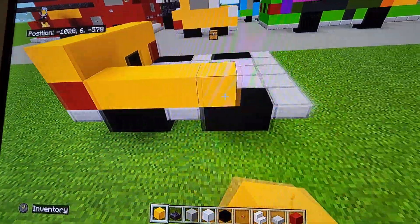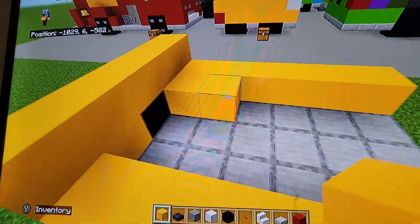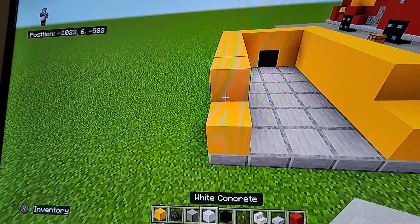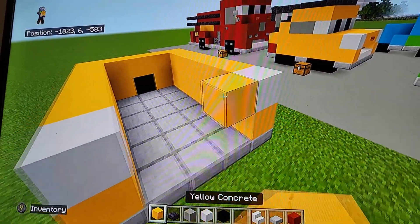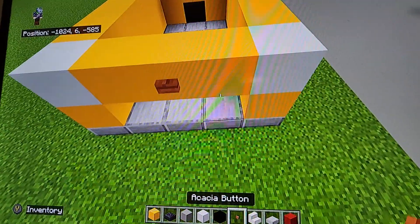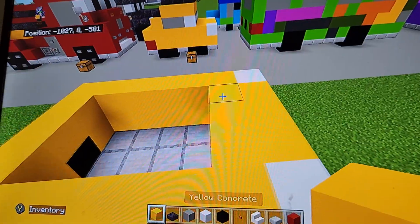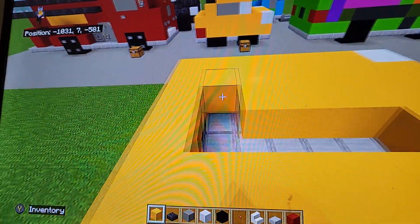On the sides just above the wheels, do yellow concrete, then another row of yellow concrete that's one block from the front. This is where you want to do white concrete for the headlights, then connect this at the front with yellow concrete, put an acacia button in the middle, smooth quartz stairs underneath for a mouth, and then fill up the entire top of this area with yellow concrete just behind the headlights.